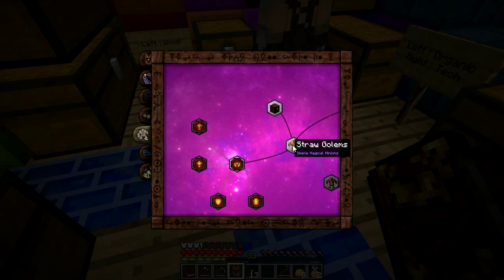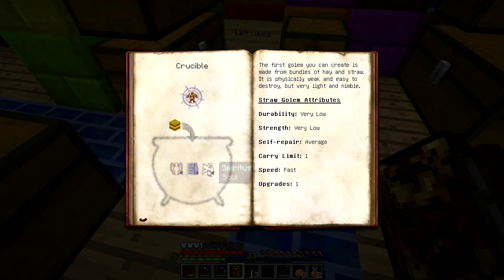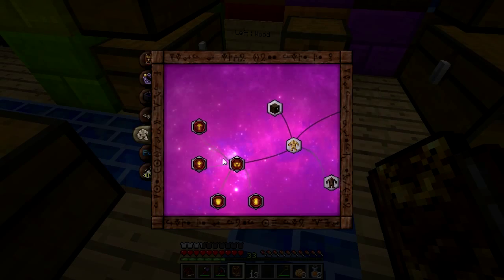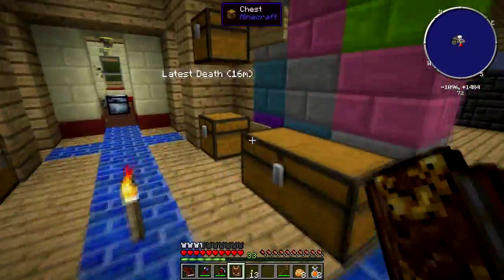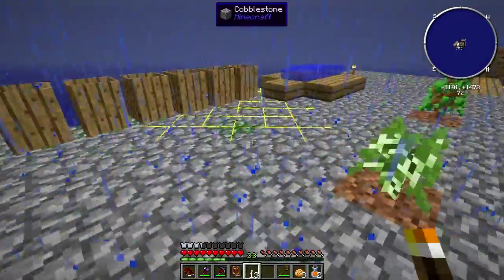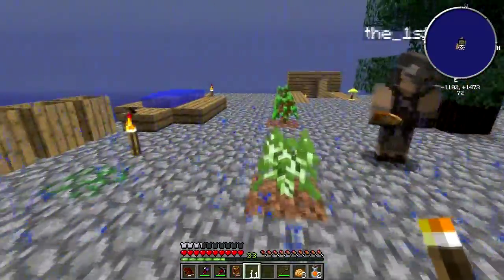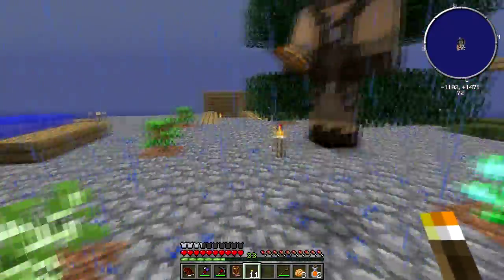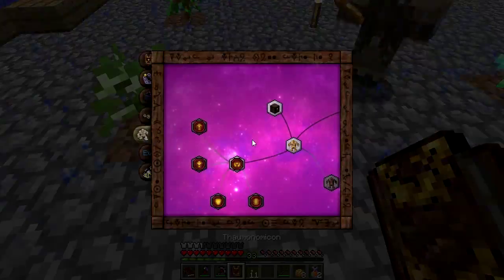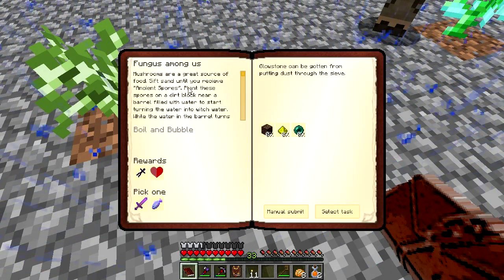I unlocked the hungry chest because I needed it to get straw golems and golem core gather. To make a straw golem we're going to need Spiritus, which I haven't actually scanned anything with yet - I just combined the aspects in the research table. To get Spiritus I'm going to need soul sand, and to get soul sand we actually need to make some mycelium, which is one of our quests.